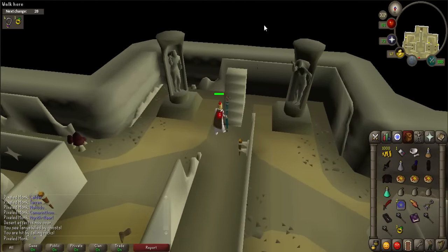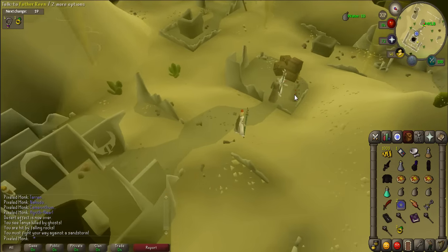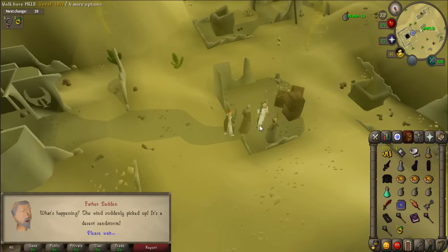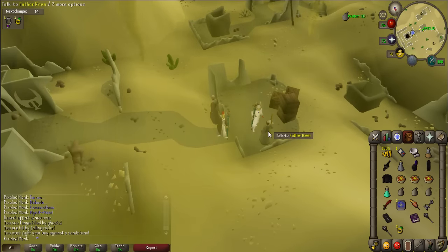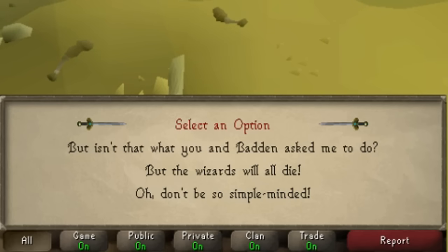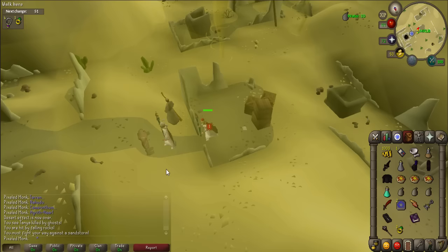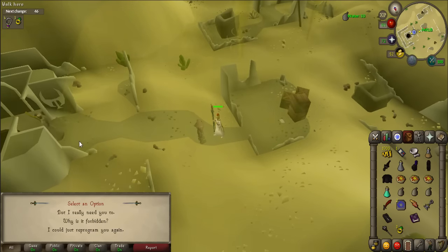Exit the room to go back up to the surface. A dust storm will start that might cause damage against you. Talk to Father Badden and give him a sigil. Talk to Father Rean. When prompted, say 'Oh, don't be so simple minded' — you will give him a sigil as well. Talk to the clay golem, who won't be able to help you. Use the Strange Implement on him, then talk to him again and you will give him a sigil.